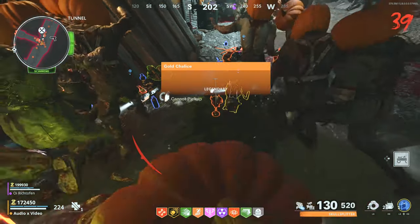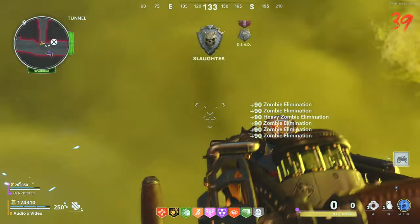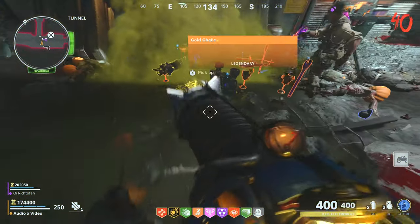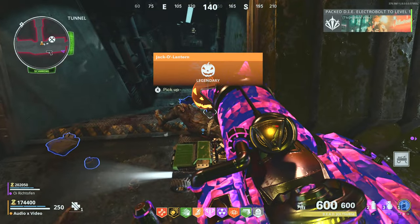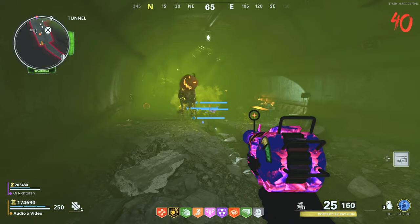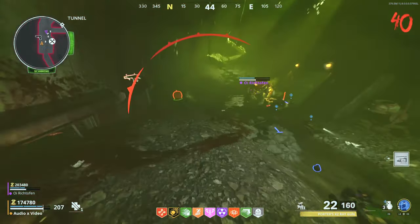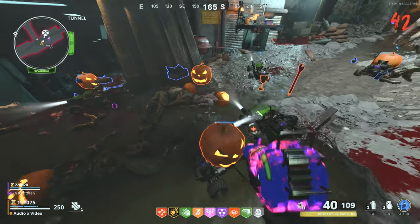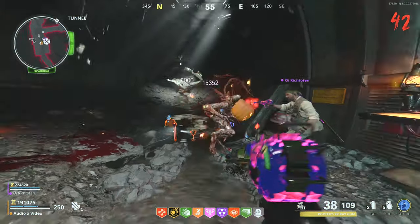This one is the Electro Bolt. If I can find the Electro Bolt on the ground — there it is. Give me a golden chalice, and there we go. Upgrade done. We're around round 40. Cool, now we got four of them. Dude they're all beeping like crazy.